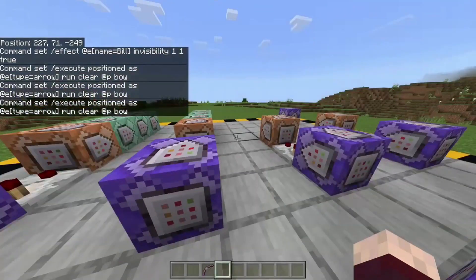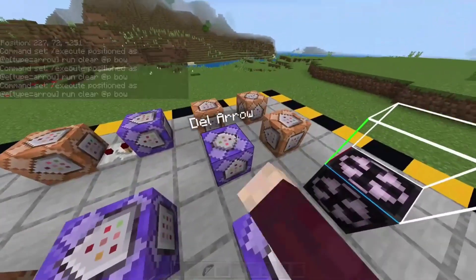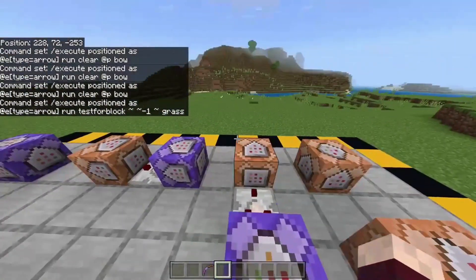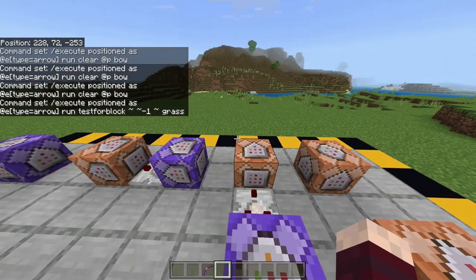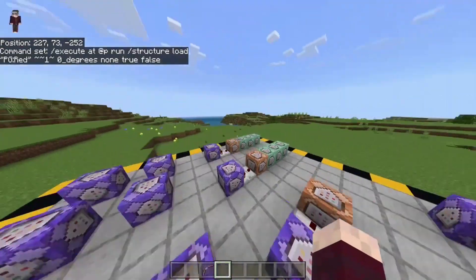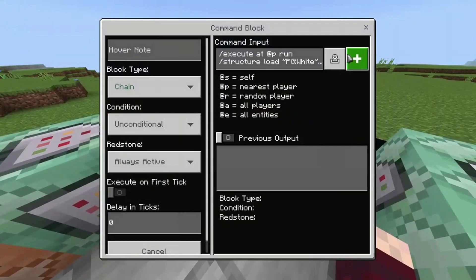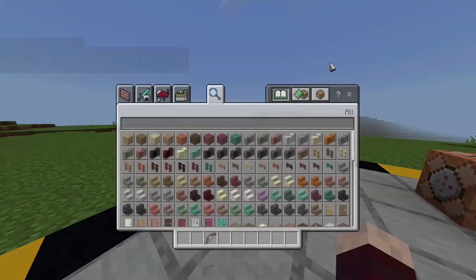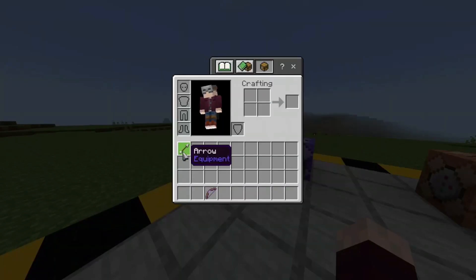This command makes it so when I hit the portal gun it'll get rid of the bow, so we're not having a bunch of bows in hand. This one makes the arrow disappear once it lands on the floor, so the portal can go to different spots. The commands here are just presets for the command down here which gives you the portal gun again. This command enchants your bow with infinity so you don't have to waste arrows — I only have one in my inventory right now.